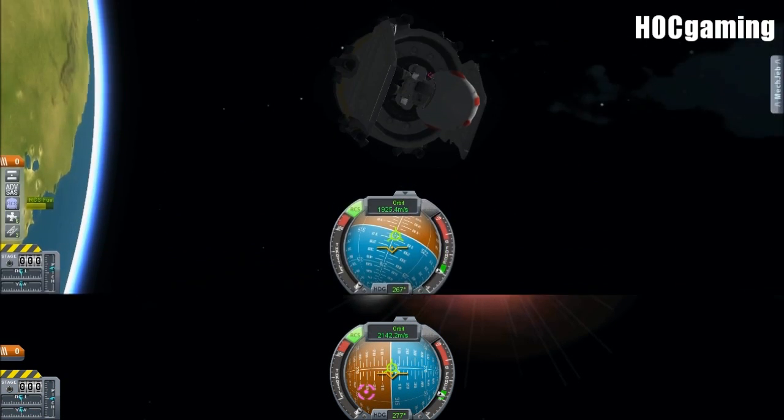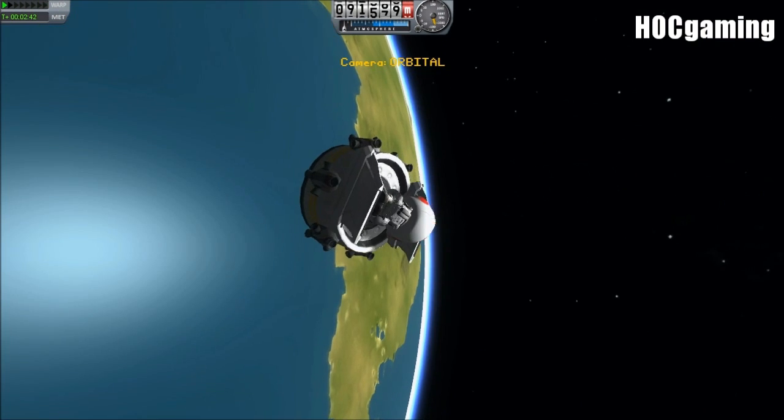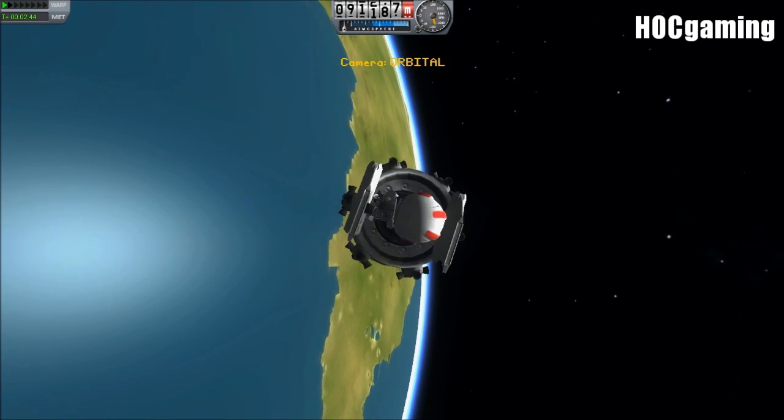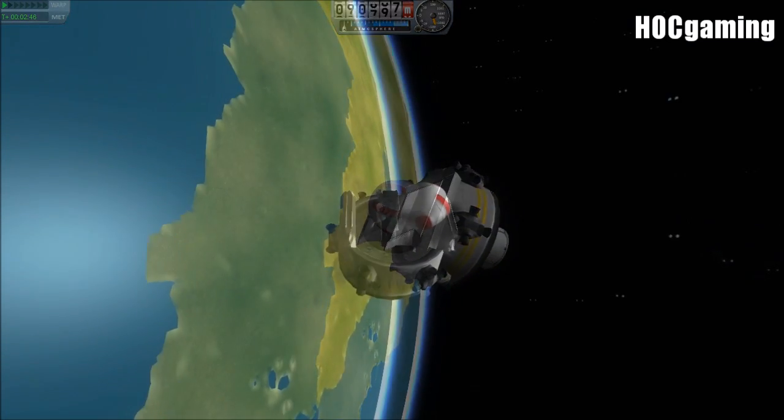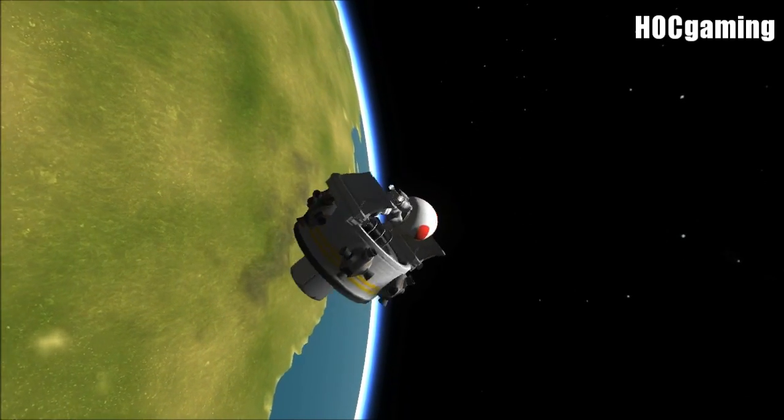Now the controls on the ship get a bit hard. The ship gets a bit hard to control in general, because if the kerbal isn't central on the ladder, then you start tilting around. And if the kerbal moves too much on the ladder, then you start spinning around.